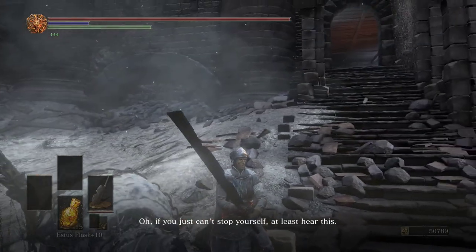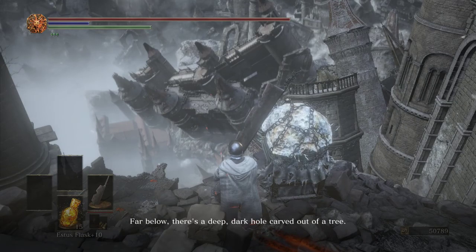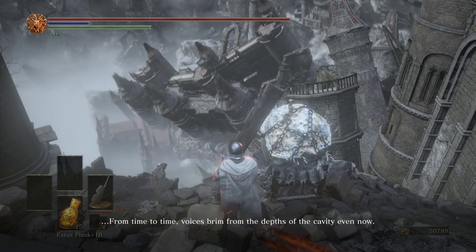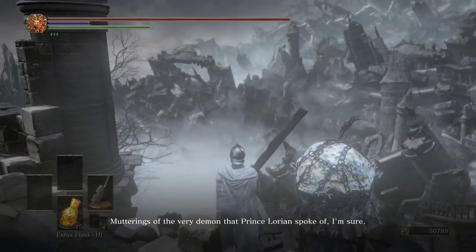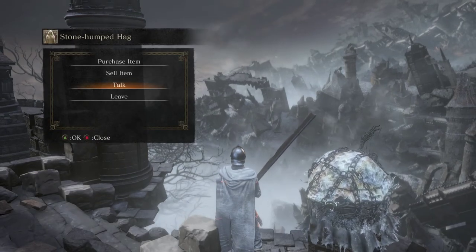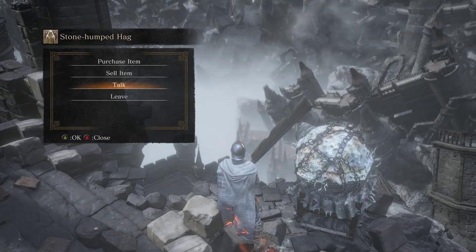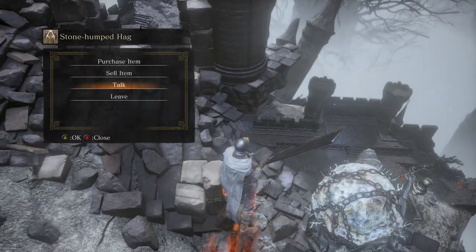'Oh, if you just can't stop yourself, at least hear this. Far below, there's a deep, dark hole carved out of a tree. From time to time, voices brim from the depths of the cavity even now — matterings of the very demon that Prince Lorien spoke of, I'm sure. Horrible sounds of an afflicted thing, yet cursing men.' So yeah, we had heard about that — Lorien fighting a demon prince. And apparently it's at the base of a tree. Maybe this tree.